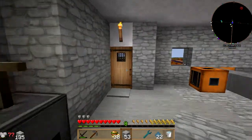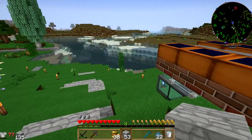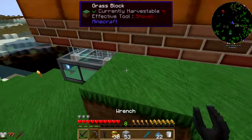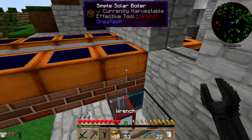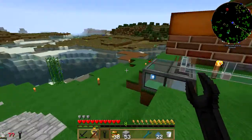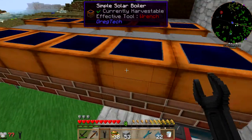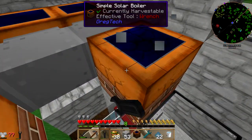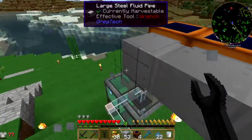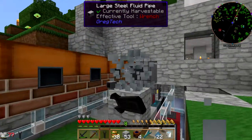I just pulled a whole bunch of fluke conduit out of there. Now that it's not connected, I can pull these off - which is what I want to do. I'm going to move them up and out of the way.